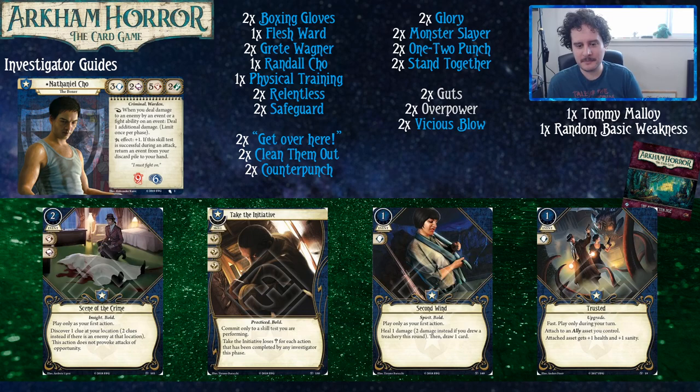Second Wind is particularly good in Nathaniel compared to other guardians because you tend to have longer drawn-out fights over two turns — you only get the extra damage from his ability once per phase. Second Wind is also a spirit, and as Travis says, your Counter Punch requires the enemy to attack you for it to trigger, so you're generally still taking damage even if you're killing them that turn. You can hold it when you need it, find it through your boxing gloves, and just heal those wounds from the ring.